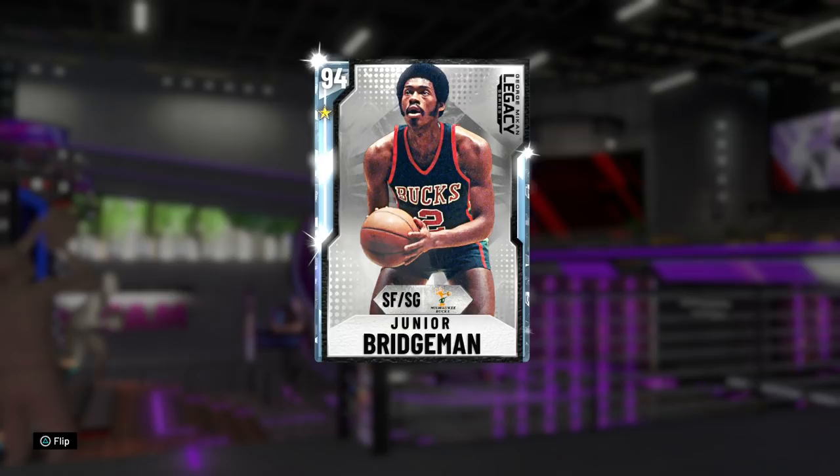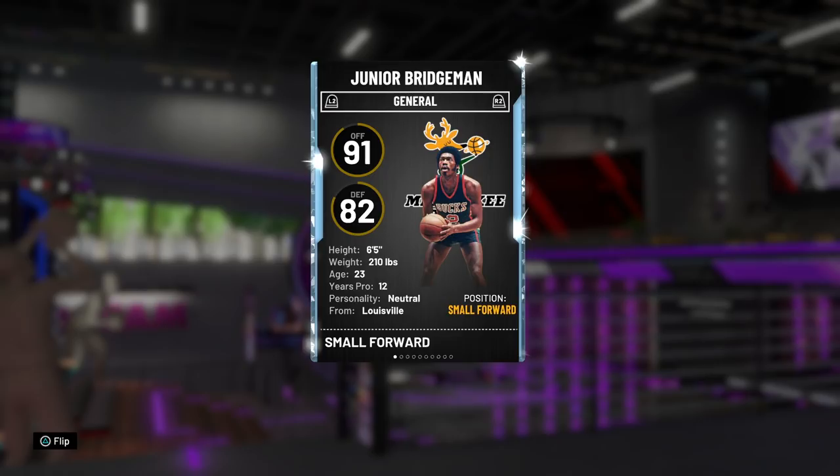We evolved Junior Bridgeman, and the Galaxy Opal Isaiah Thomas from my last video — if you haven't checked it out, make sure you go ahead and do that. Essentially, Junior Bridgeman was an amethyst and now he's a diamond — Senior Bridgeman, see what I did there. I'm honestly super tired. This will probably be my last evo for the next while, though they'll probably drop a fire evo tomorrow anyway.